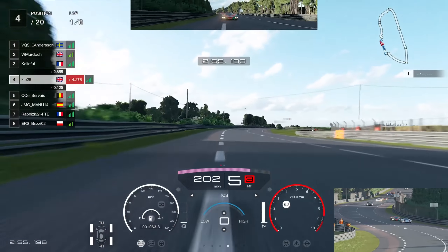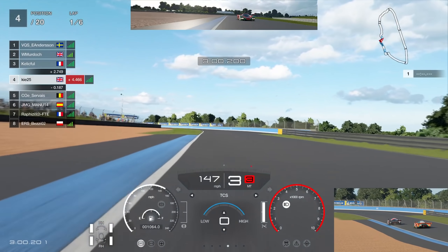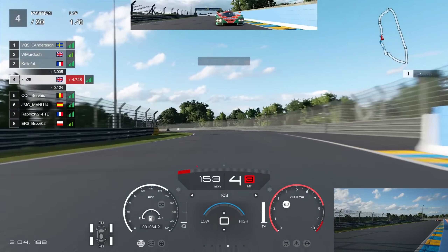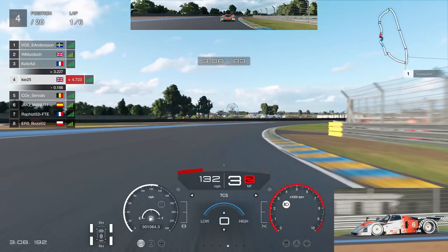As we go into the braking zone the R18 brakes a little bit late and goes wide. We go to the right inside — I'm not sure if he thought we were going left — but no harm done. He takes the penalty and we're up into P4, in a very good position in this race so far.